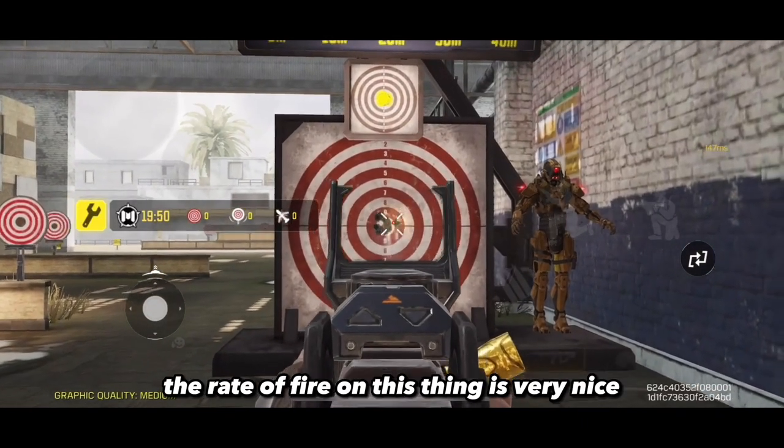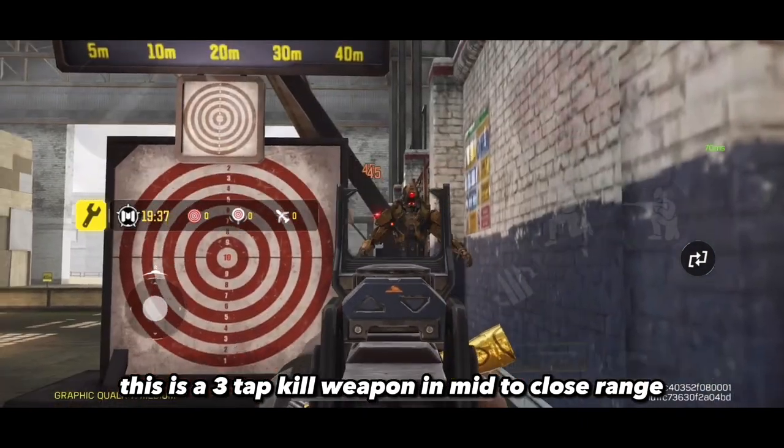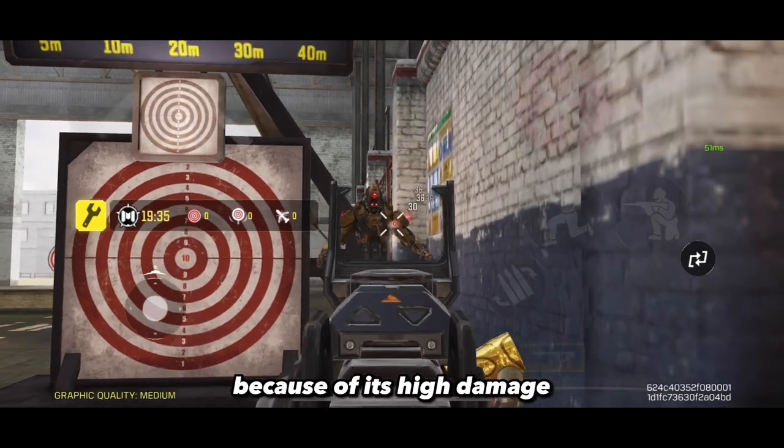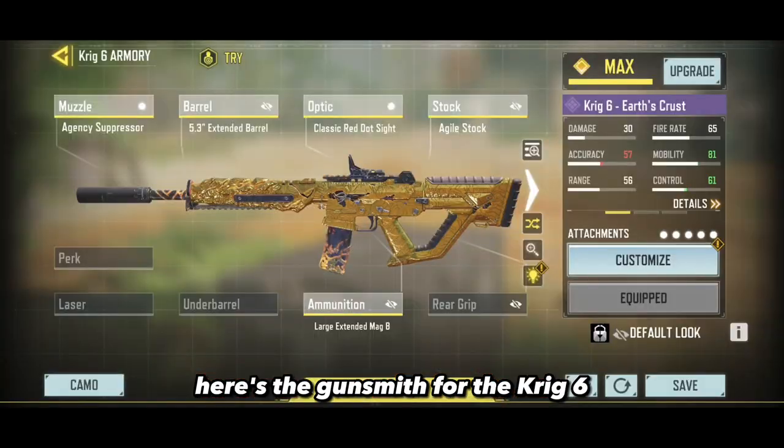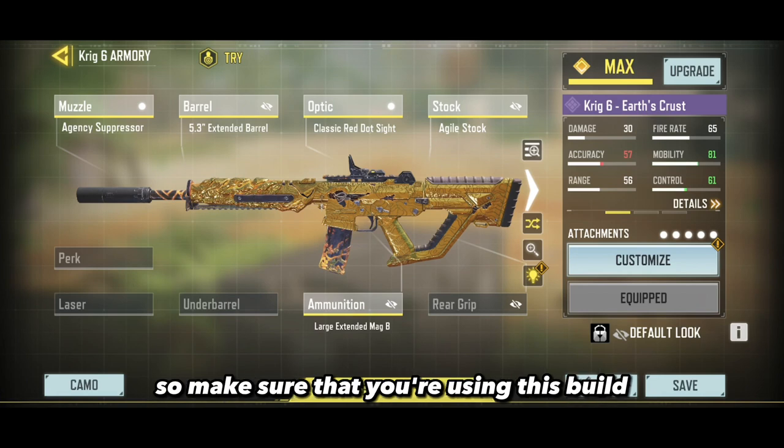The rate of fire on this thing is very nice. This is a 3-tap kill weapon in mid to close range because of its high damage. It's actually the best weapon in the game right now. Here's the gunsmith for the Krig 6, so make sure that you're using this build.